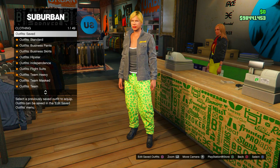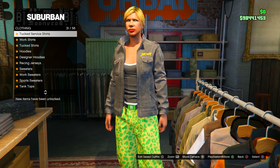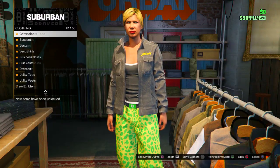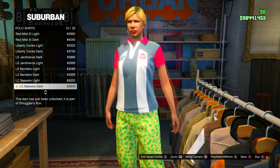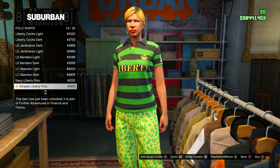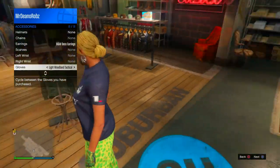Go back to the top section, go to polo shirts, and purchase the same polo shirt used in this gameplay. Put it on, then make sure you put your merging gloves on by going to your style interaction menu and putting those woodland tactical gloves on.